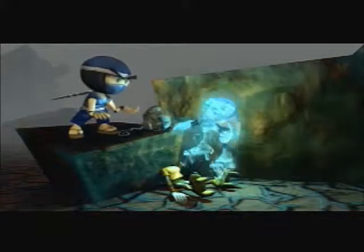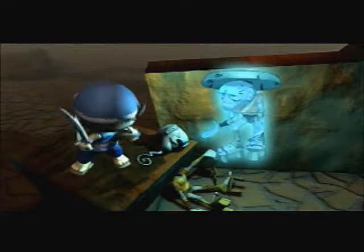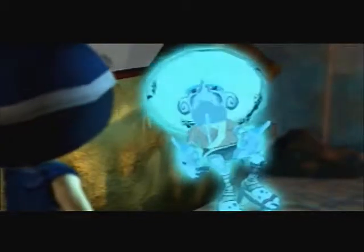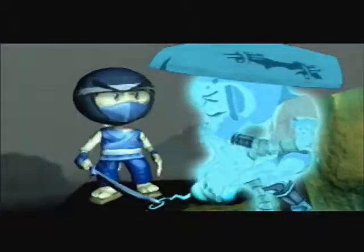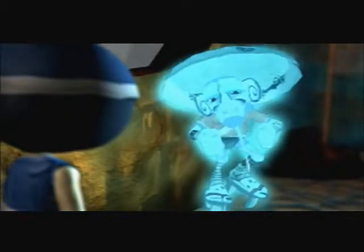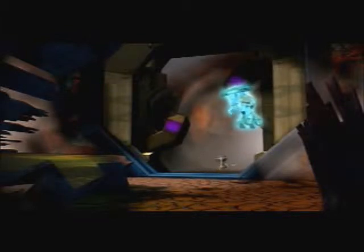Master! You're... dead! Your grasp of the obvious is astounding. It wasn't my fault! What was that thing? That was a Rage Stone, an ancient object of great power. There are more, and you must retrieve them. The first lies on Robot Beach. It is guarded by the one known as... Kaiser. What kind of name is Kaiser? I hope there is enough time to teach you the lessons you will need to defeat the protectors of the stones. He's dead and still all he can think about is my training.